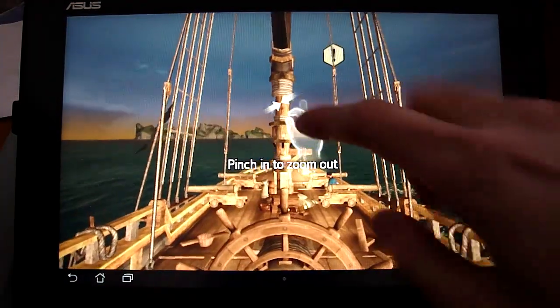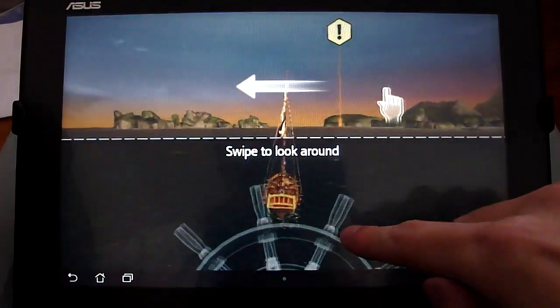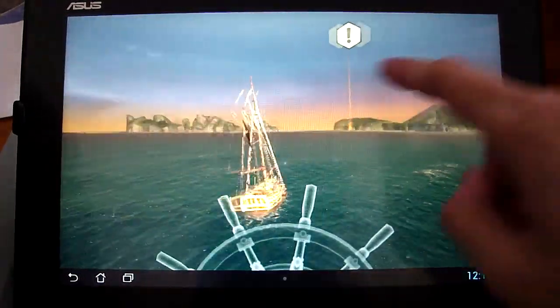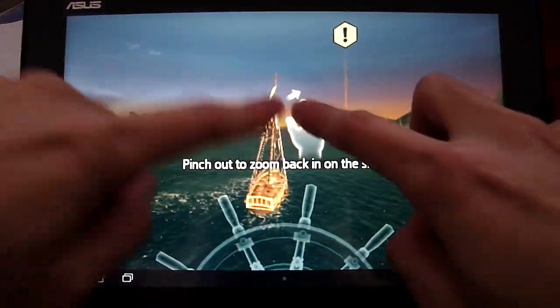Hi guys, this is AndroidNub, and today I'm going to first look at Assassin's Creed Pirates, a 3D pirate ship-based RPG published by Ubisoft Entertainment. It costs $4.99 on Google Play and does not require an internet connection to play. Let's jump right into this game.